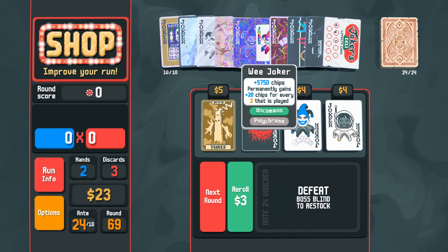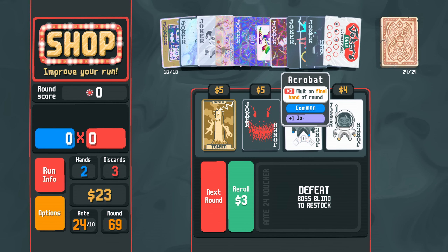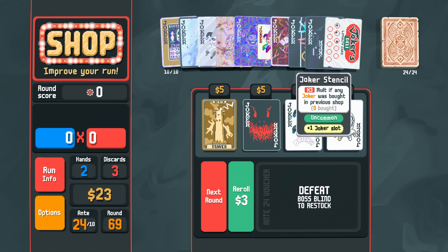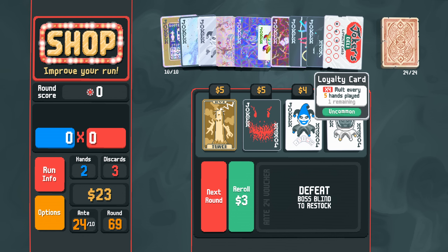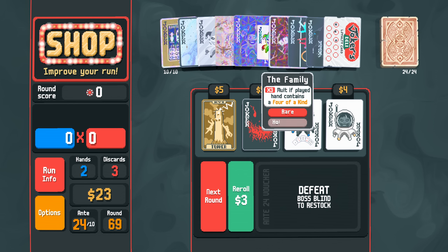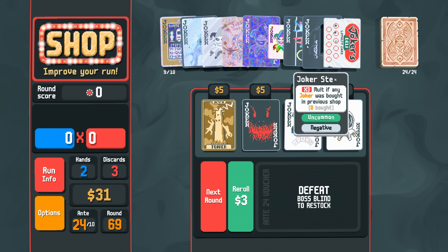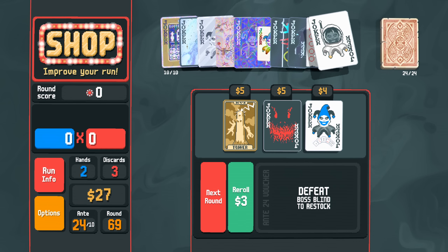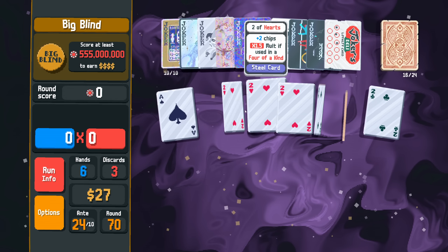Ride the Bus is non-negotiable, this is negative, this is non-negotiable, this is copying Ride the Bus, this is copying Wee Joker which is non-negotiable. The Family is just 3x; this is 3x on the last hand but is negative. This is 3x when you've bought something but is also negative. This is every fifth card — so amazingly I think the Family has to be the thing to go, which is wild.